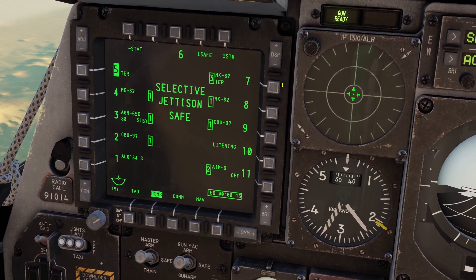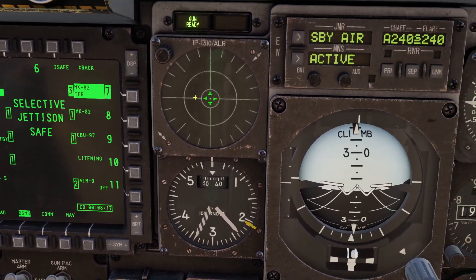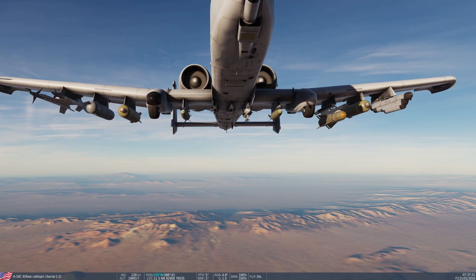Now I will jettison the other rack, and this time I will do it in rack mode. So when I drop it, you can see that the whole rack fell off.